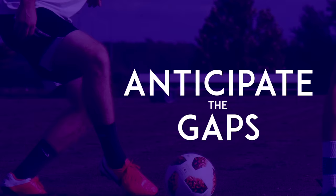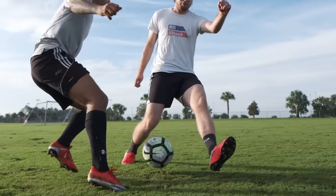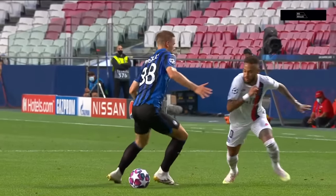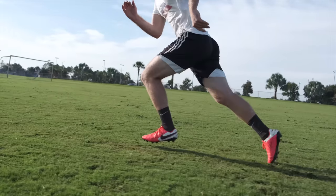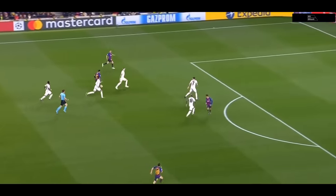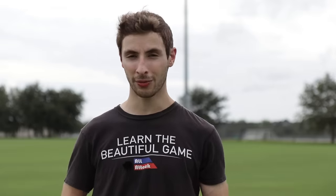Anticipate the gaps. The real key to becoming a nutmeg king is learning to anticipate when there's going to be a gap between the defender's legs. No defender can always have their legs closed — you just can't run that way. So that means that, at least some of the time, a defender is going to have a gap between their legs. They might be moving to block your path, they might be reaching in to steal the ball, or they might just be running to catch up with you. The point is, there are always gaps there. Finding them is just a matter of experience, and spending lots of time watching defender's legs.